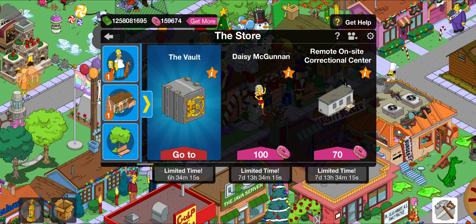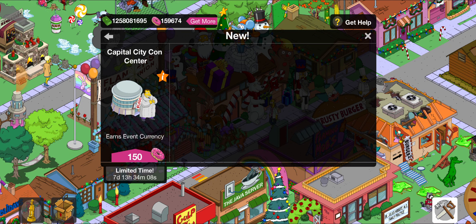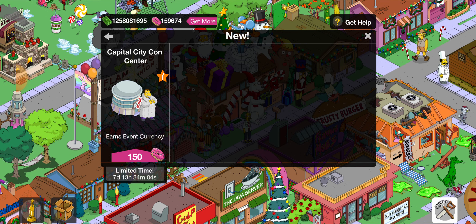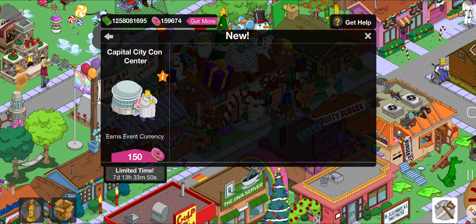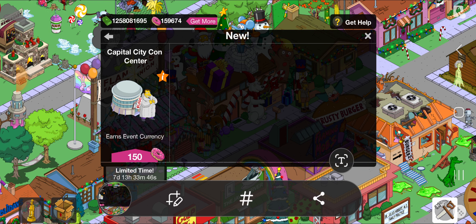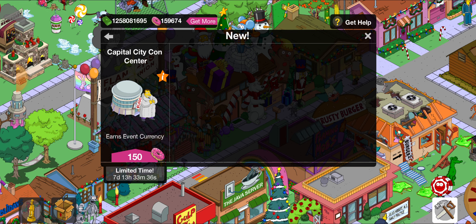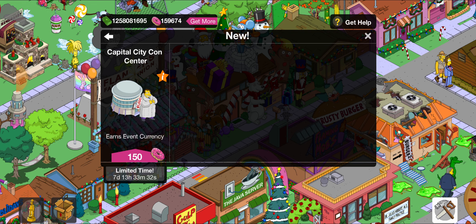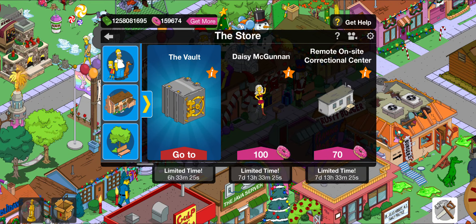Let's see if we can find the premium item — ah, here we go, it was hidden. We have the Capital City Con Center, and that comes with — yes — Kickback Quimby! Sorry, just had to think for a second. Yes, Kickback Quimby for 150 donuts. Okay, so that is what we have in this.